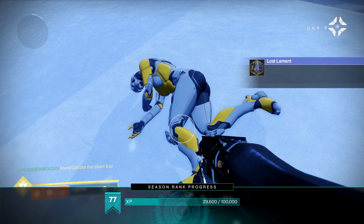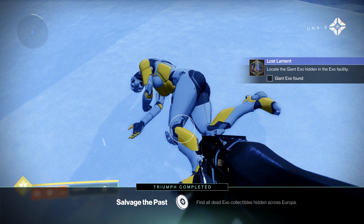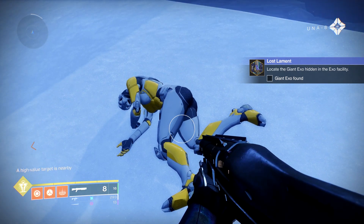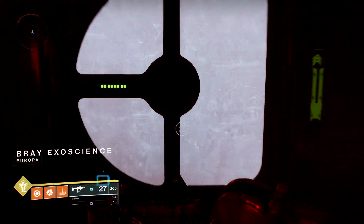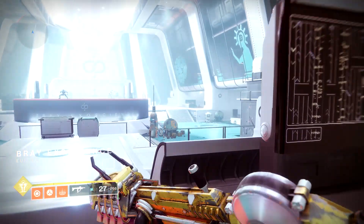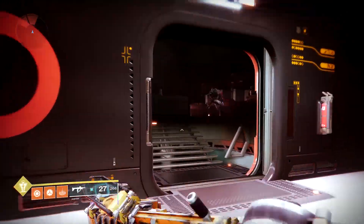After you find these three Exos, the next step of the quest is to go into Clovis Bray's office and find the big giant Exo. You're going to want to make your way over to the Bray Exo Science area, and as soon as you get in there, head to the right and follow the path all the way down until you reach the big giant Exo head.